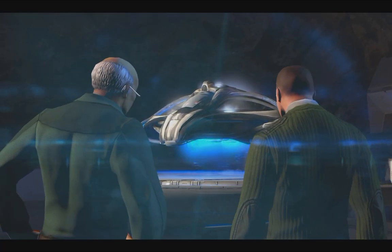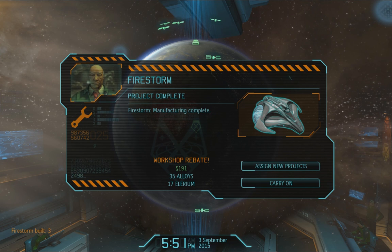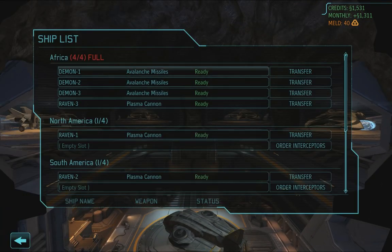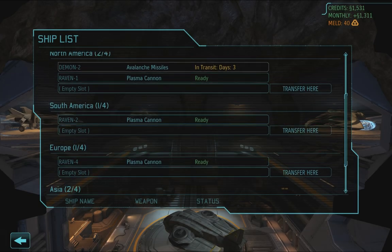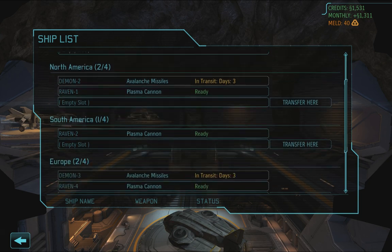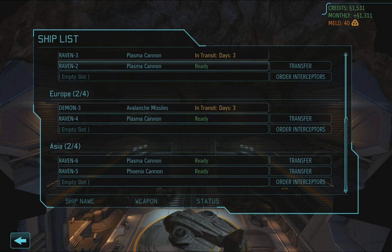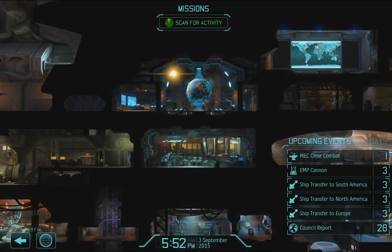I think we just leveled the playing field. That is awesome. Only 191 back. Let's view the ship list — alright, let's transfer one to here. Confirm. Transfer one to Europe. We'll have to make more after that. Considering we'll have firestorms here, I'll also transfer an interceptor to South America. We'll have some extra there — we have lots now.